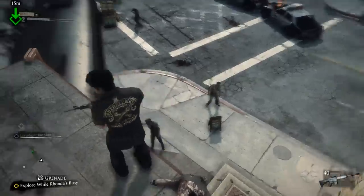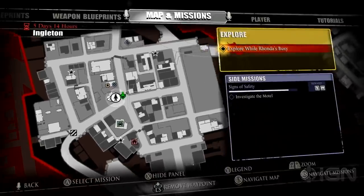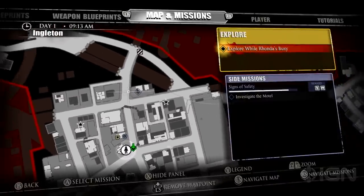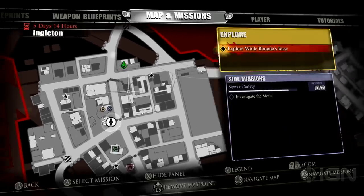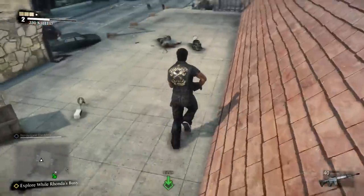I just want to get this assault rifle. It says 'investigate' — oh right here, that's where we need to go. This is the hotel he was talking about. We can set a waypoint there and then head over there — five days, 14 hours left. We'll progress the story. The more we can progress in this game, the better. I think everyone wants to see what's going on.